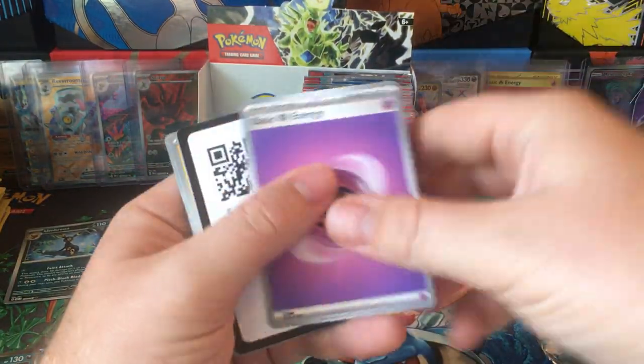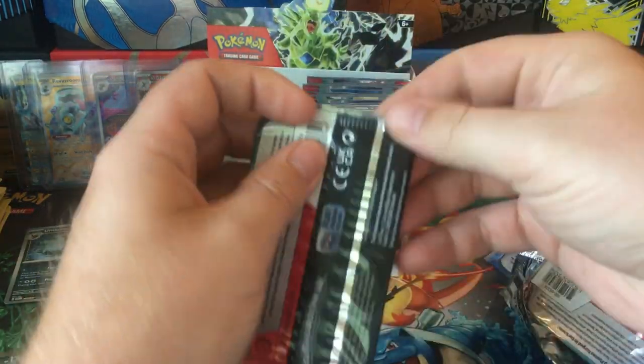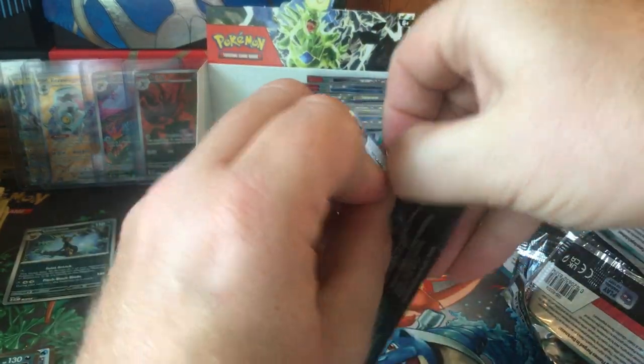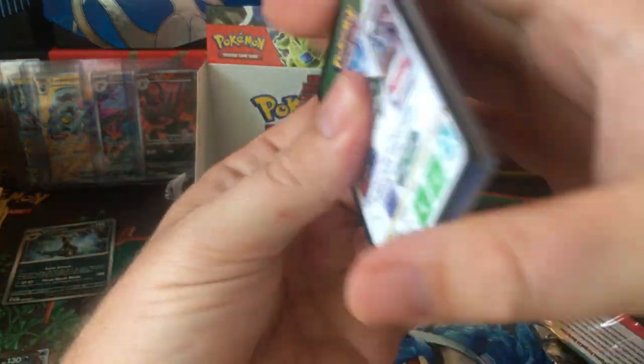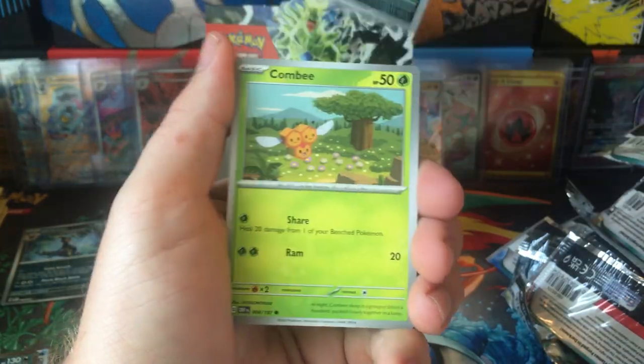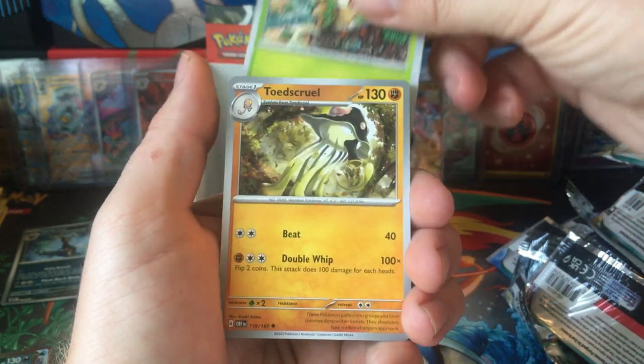So we got Moridon on the left side and Choridon on this side. Definitely would have liked to make it one video but my phone does not have the room. We got Handor, Combi, Diglett, Rowlet, Toadskool.